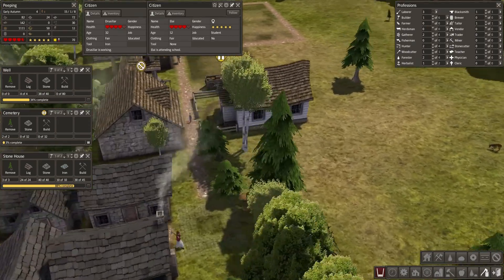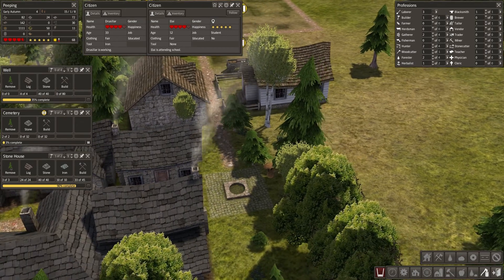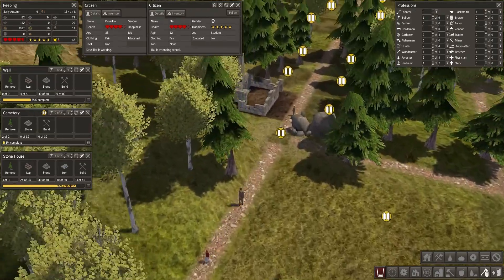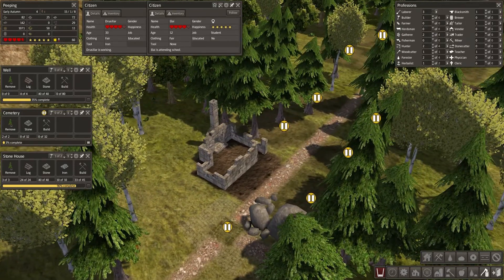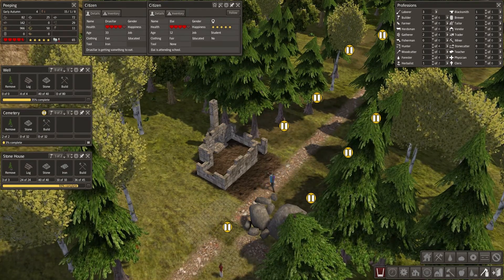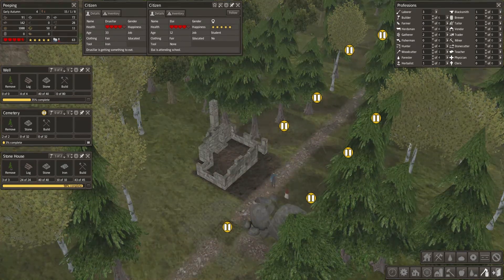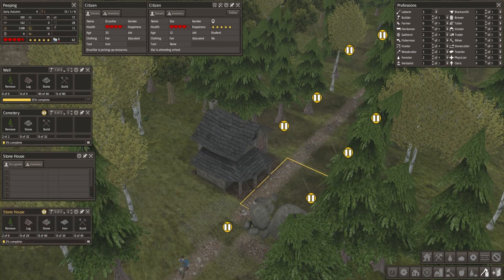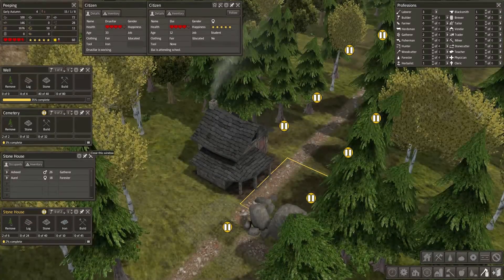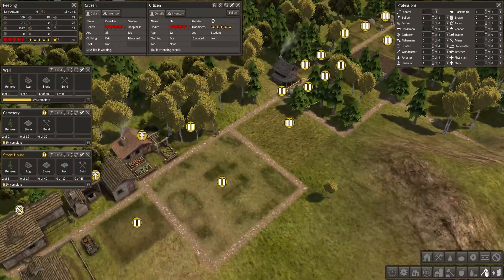We've almost got enough stone for our well — oh there it is! And the house is actually currently being built as well. So our house is going up, which is amazing, absolutely amazing. Because our growth at the moment is pretty bad. This is a viable family — a little unbalanced but fairly young, so let's get this well built.